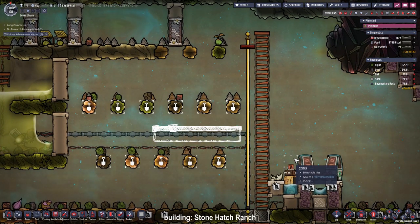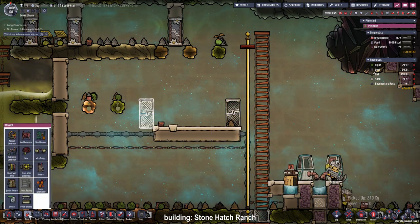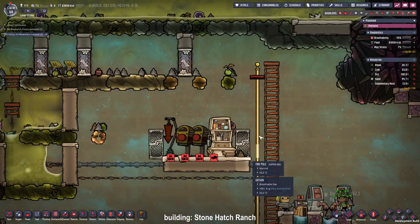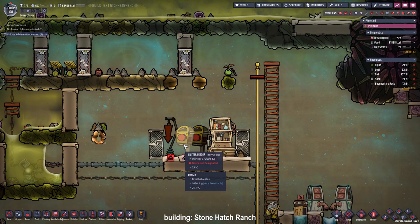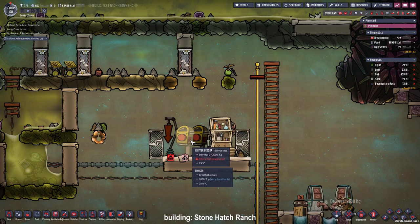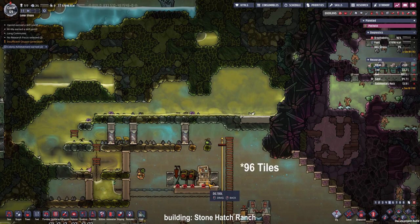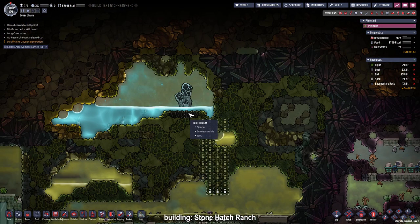This will be the base for our stone hatchling ranch. We will not be building it horizontally but vertically. The base has already been built so we're going to fill it in with everything we need for our hatch farm — a grooming station, a critter drop-off, and two critter feeders. I put in two critter feeders because they only store 2,000 kg of critter fuel, and with two feeders the duplicants only have to refill half as often. The room is five tiles wide because a maximum-size stable can be 69 tiles, and a four-tile-wide room would extend up into our cool steam vent.